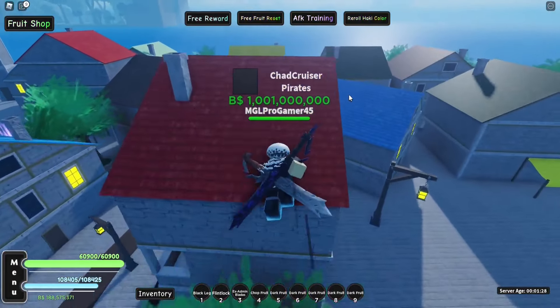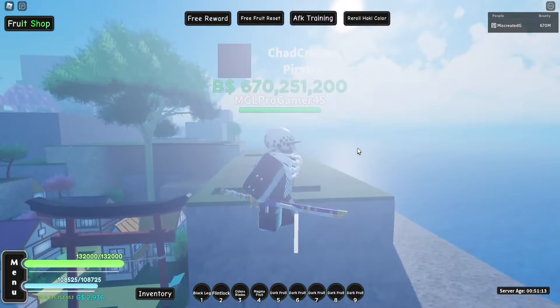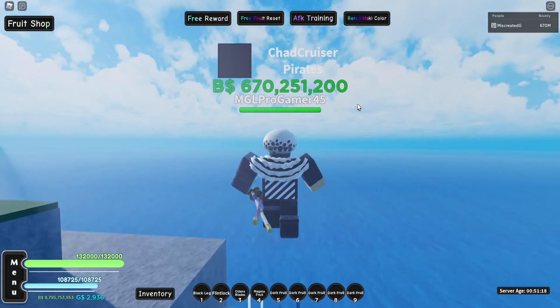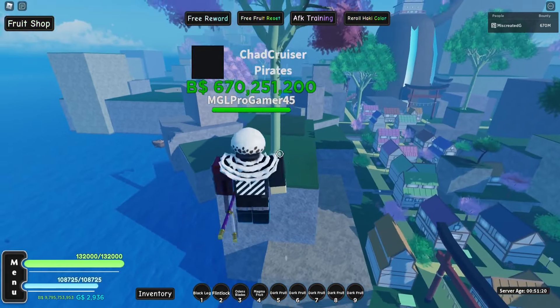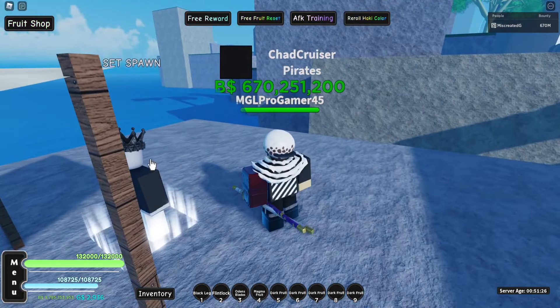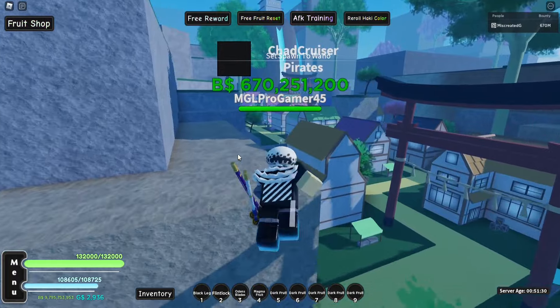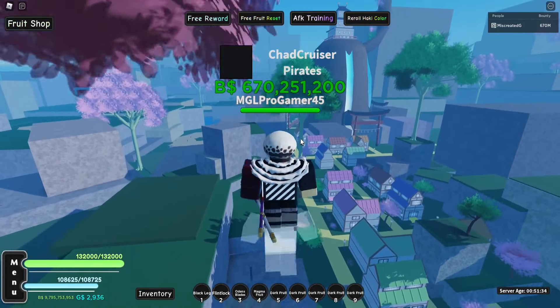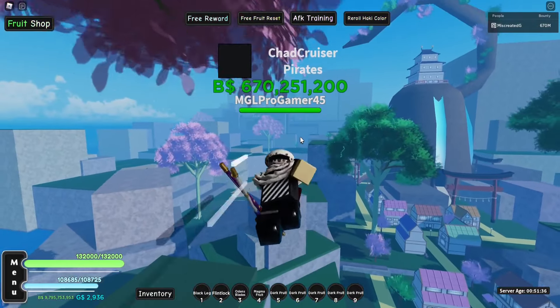So let's get back to the video. Head over to Juano Island — as I covered in my last video, you just go right behind Blackbeard Island and keep heading straight and you'll eventually make it over here. Once you arrive, you probably want to set your spawn so you don't have to travel all the way back if you die.